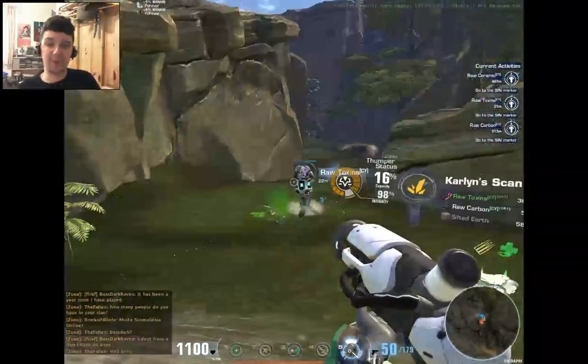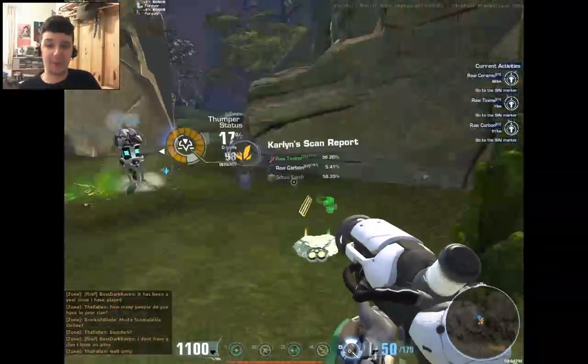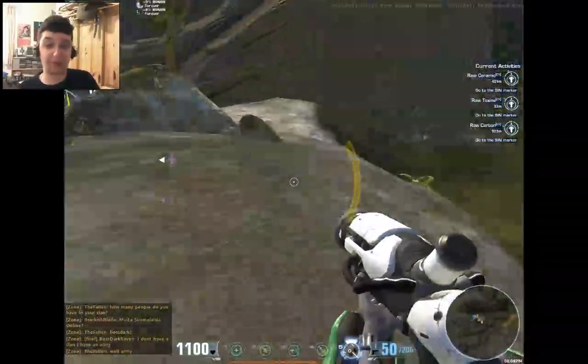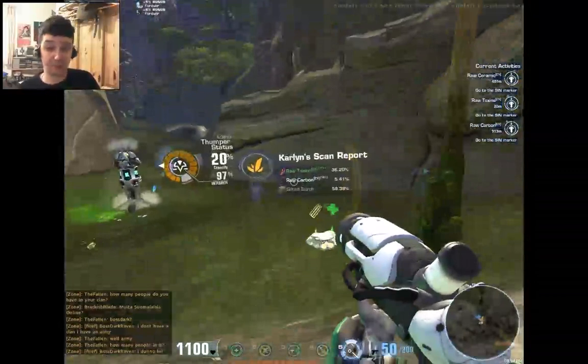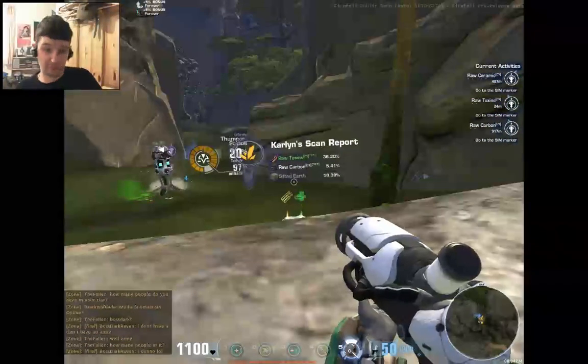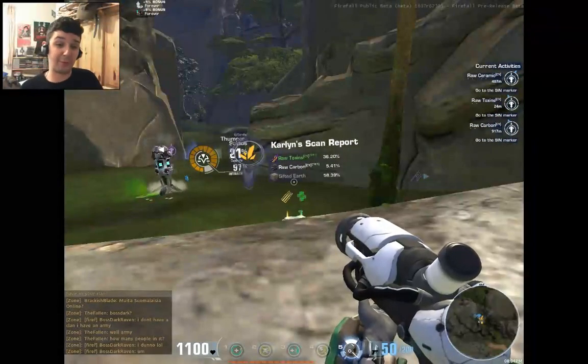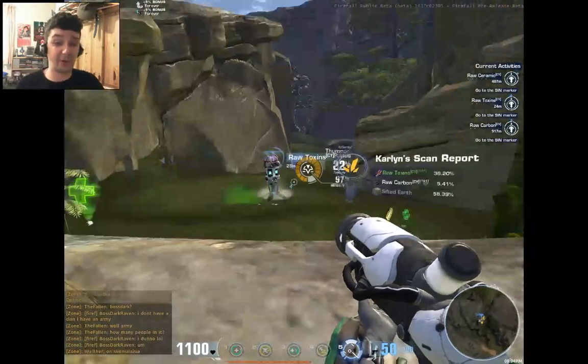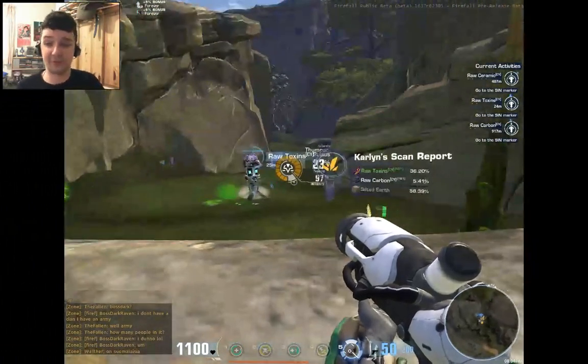There are all kinds of materials. The essence is they want to do something which requires toxins. To get toxins they have to refine raw toxins, so they're thumping for specific minerals. They've gone around the area and found that this area is currently producing decent amounts of this resource.